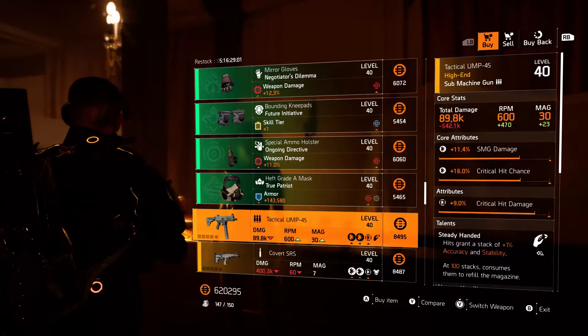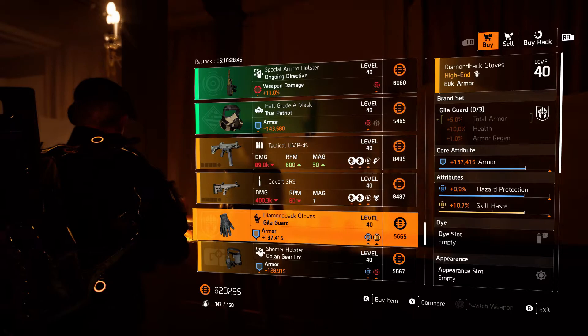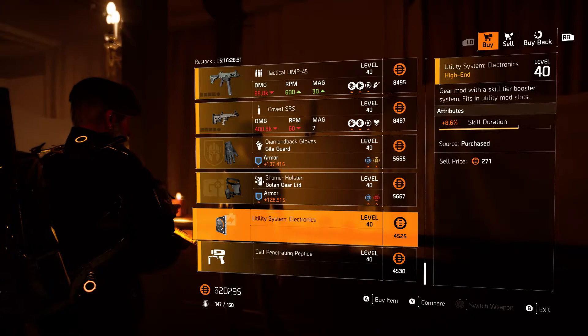None of these have god rolls. The Tactical 45 — no. The Converted SRS — never use it. The Diamondback gloves have some hazard protection on them — that's Gilligard, not bad, but not on my radar. The Golden Guild holster — a lot of golden gear and Gilligard here at Cassie Mendoza.